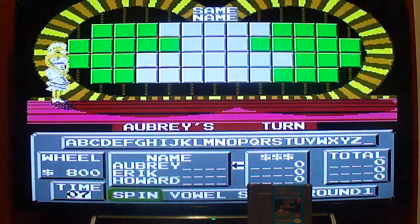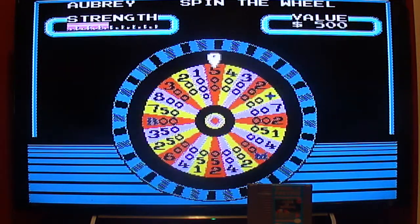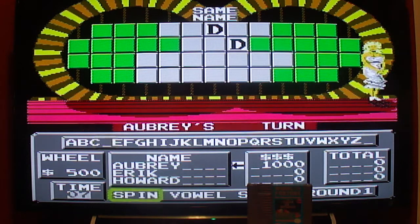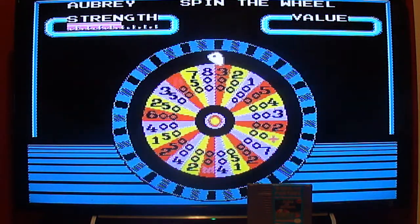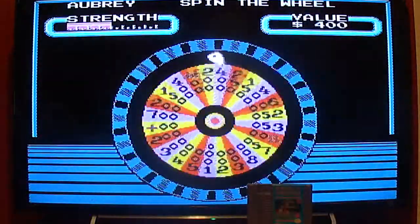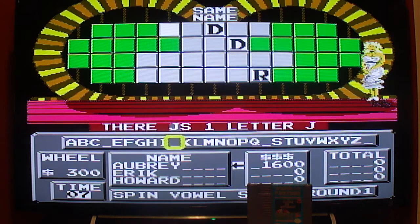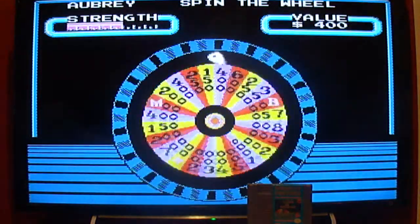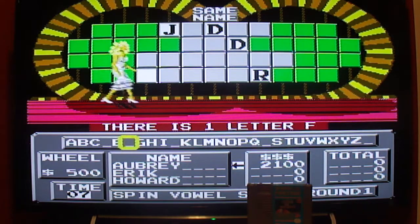First round category is going to be 'Same Name.' 500 — D. There's two of them. 300 — D. R. Mikey, 300 — D. I'll go with the J. J is in the puzzle, and we're not. 500 — F. Not bad, there's one.